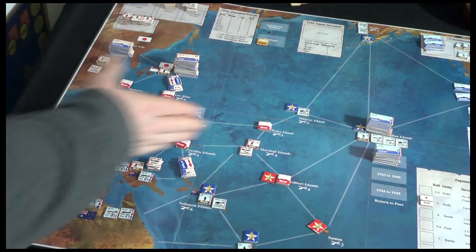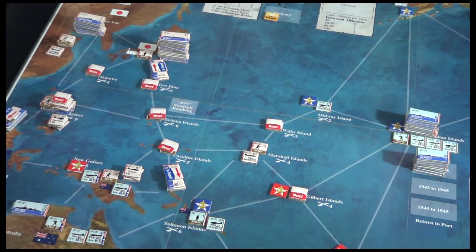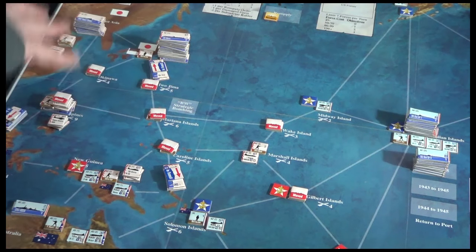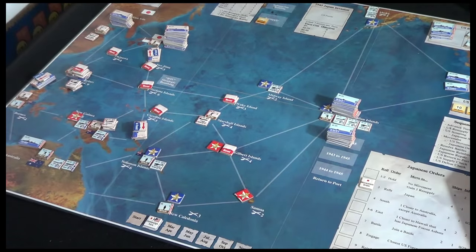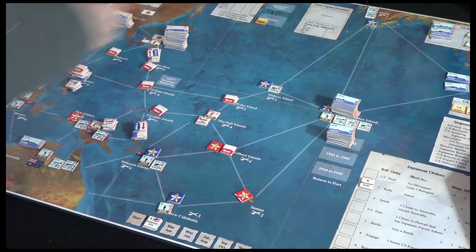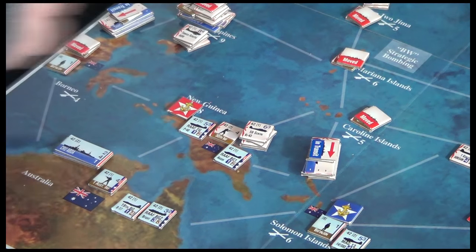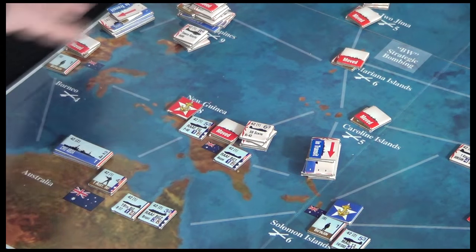Next time we'll decide what to do with the US troops — we'll move the US forces, the Japanese will take their remaining orders, and then we'll start resolving battles. Before that, there are a few more Japanese troops I should mark as moved: any infantry sharing a location with US forces — and every time I say US that also includes Australia. Here in Borneo the 55th Infantry can't move either, so I'll put a move marker on them.